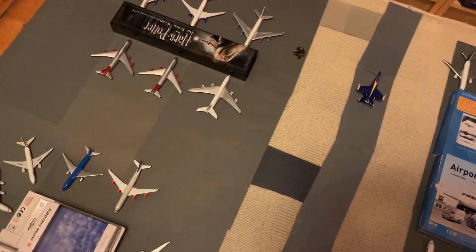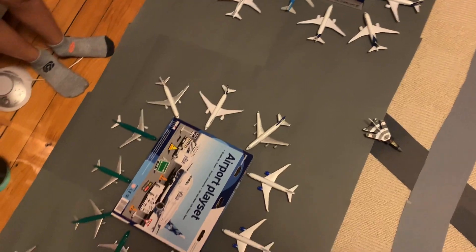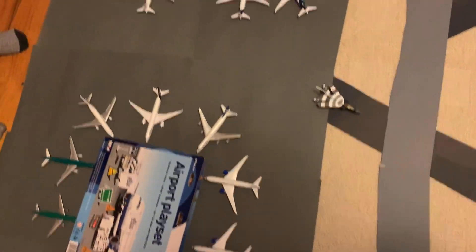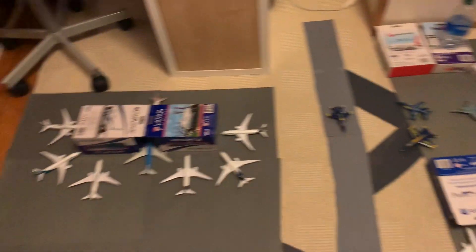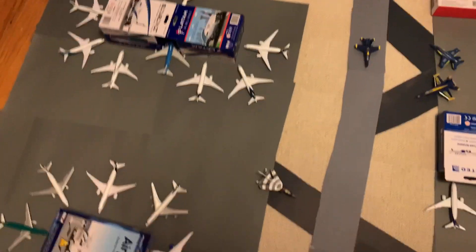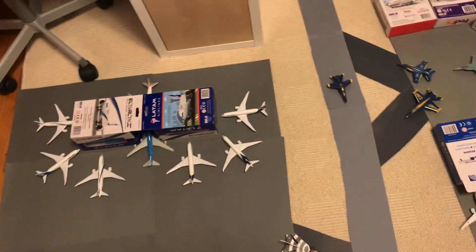That's a wrap for today's introduction to the airport. We'll do more than one video on this, so don't worry — this was just the opening tour. To sum it up, the airport is set in Narnia — technically in England, where the wardrobe portal is — so it makes sense to feature Aerolingus, British Airways, and Virgin Atlantic. Dylan clearly loves his 787s. See you next time, and go visit Halo Customs — link in the description!